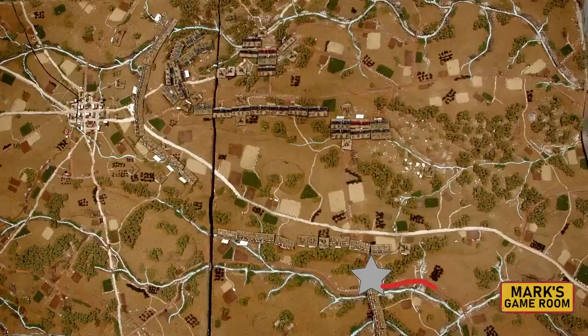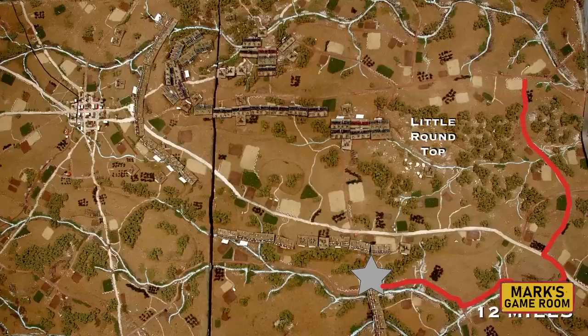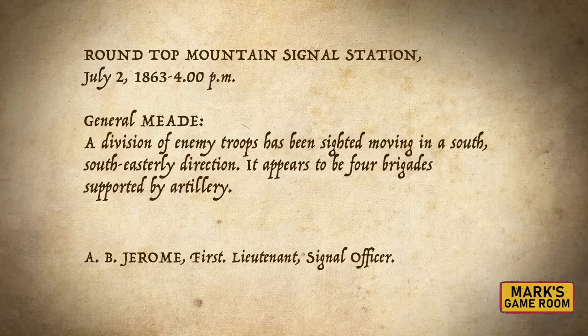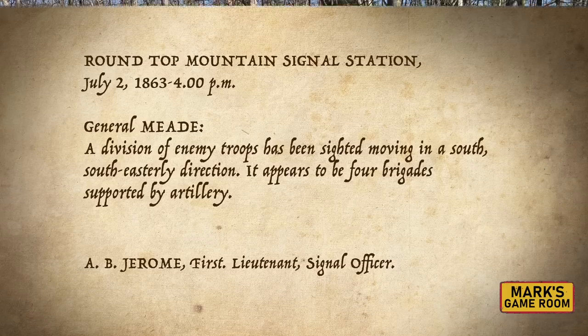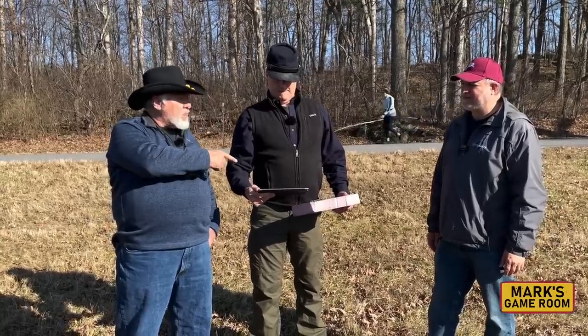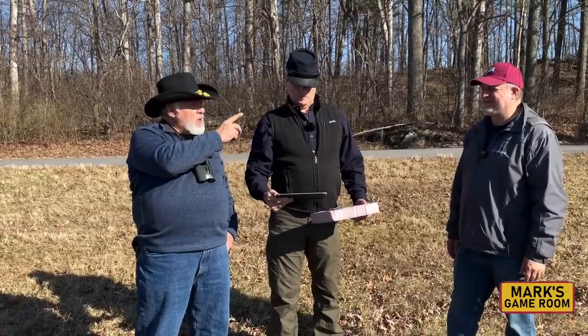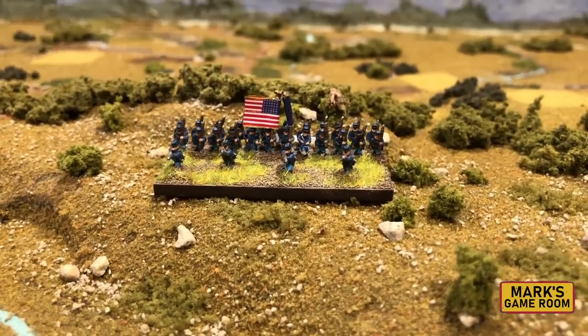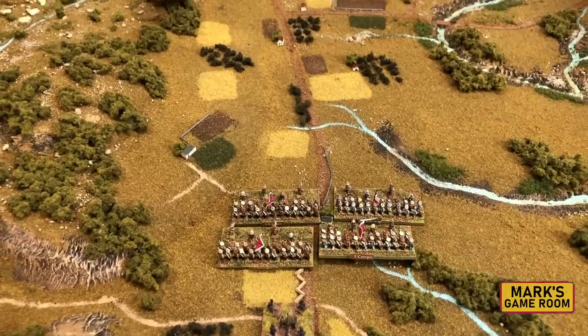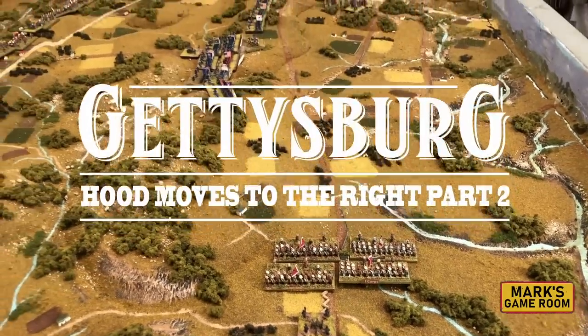Matt and Carl chose a route which took them on a 12-mile flank march. Although they were spotted by the Union signal station on Little Round Top, they arrived in position to attack the Union flank at 6 p.m., with about three hours of daylight to launch their attack. The signal messages gave the Union players a mixed picture; they responded by detaching parts of the V Corps reserve to different parts of the field. One lone brigade occupies Little Round Top. Let's play it out on our tabletop war game in Part 2 of Hood Moves Around to the Right.